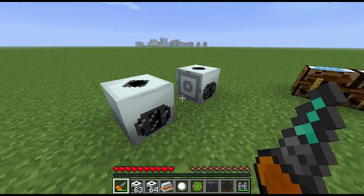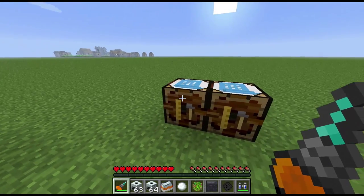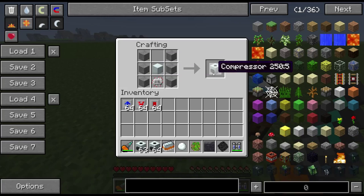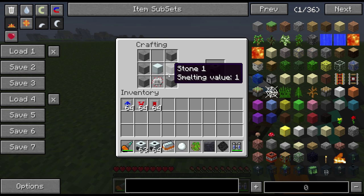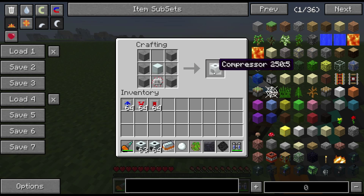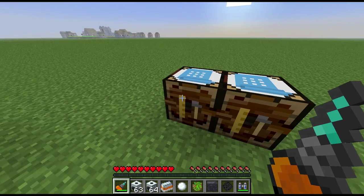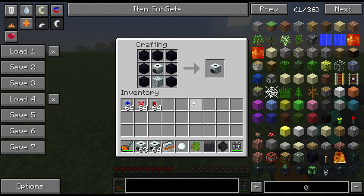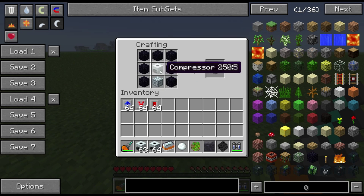For the Tier 1 recipe, you need a machine block — that's eight refined iron in a square — and six stone with an electronic circuit, following the same template as the other early machines. The upgrade follows a similar template to the other advanced machines: an advanced machine block on the bottom, the basic compressor in the middle, with obsidian around it.